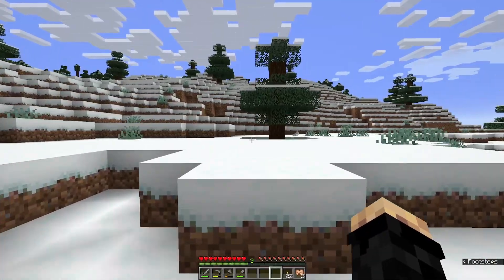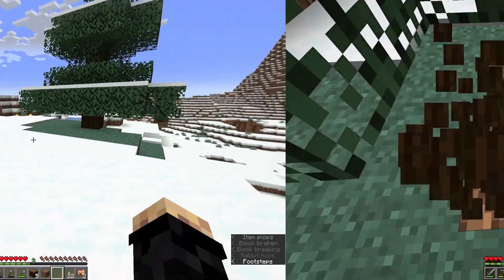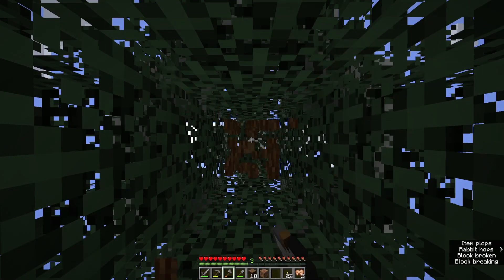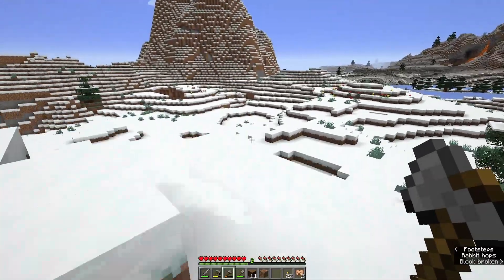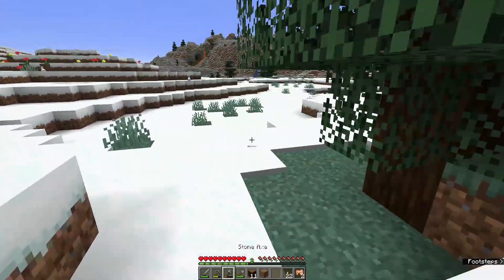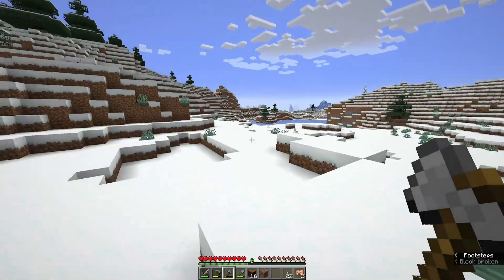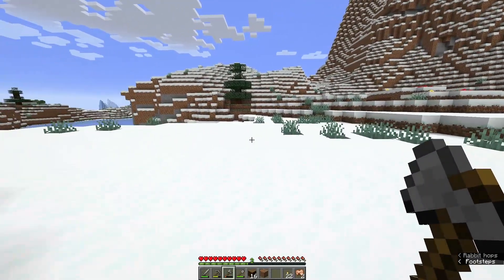Speaking of going out and about, I'm going to do some resource gathering — grab some more wood, more cobblestone, maybe more coal. While we're doing that, let's talk about the different food options in this game. There are vegetarian options including potatoes, carrots, wheat made into bread, beetroots, and berries. You can even eat kelp if you've spawned near a warm ocean biome. And then there is meat, which you get from animals.